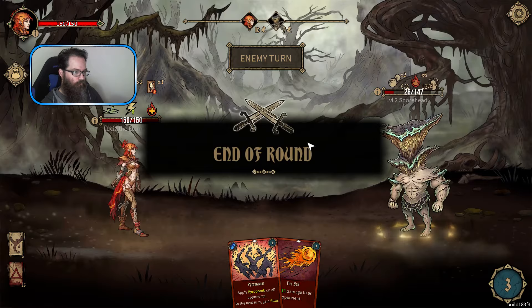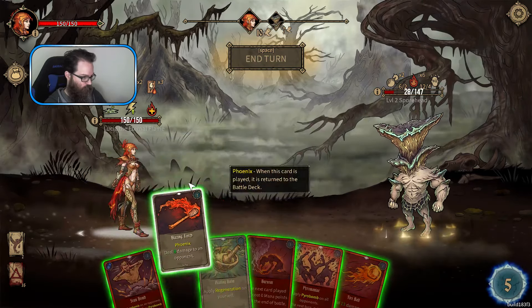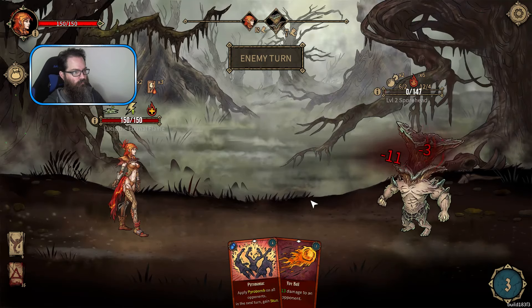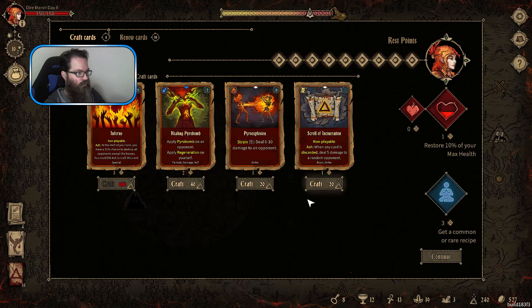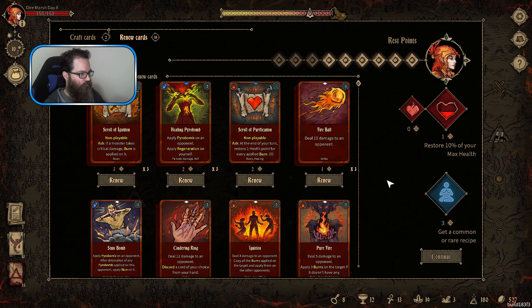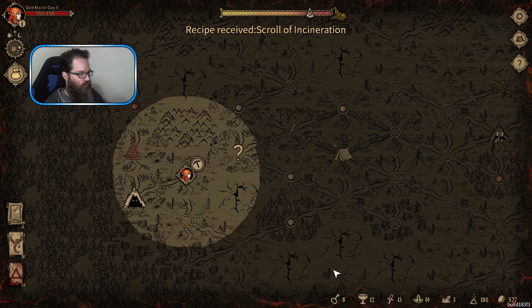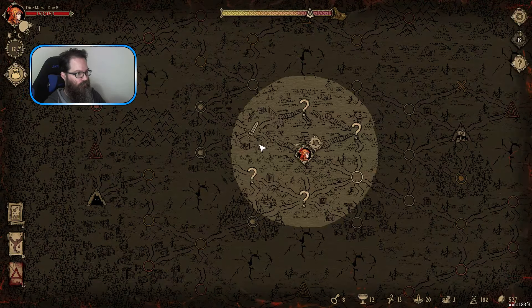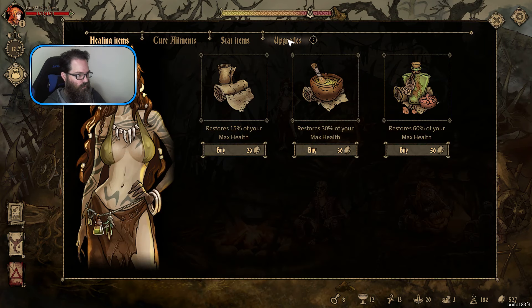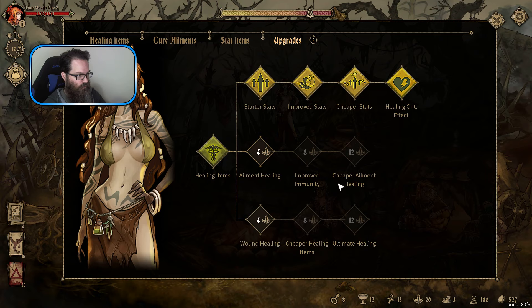He's getting stunned this turn, so we don't do it while we do that. We're in kind of a good spot I think. Let's craft that one, and that one. I shouldn't be doing that in the field - I should be doing that in town and paying gold for it. Let's hit that button twice and take the town portal.